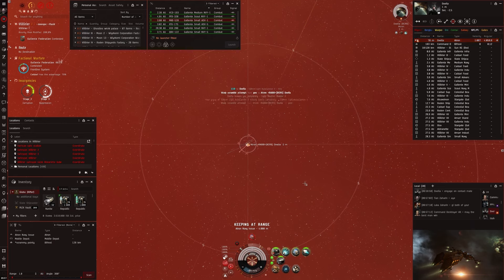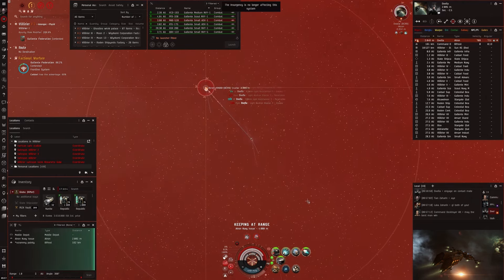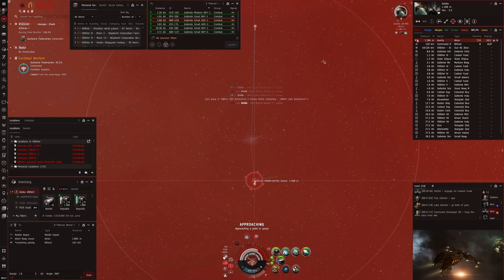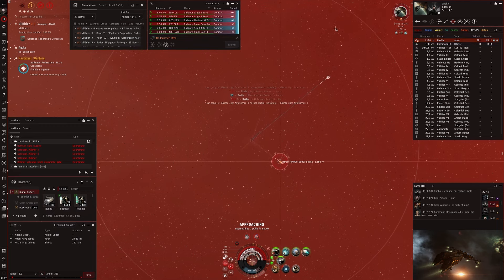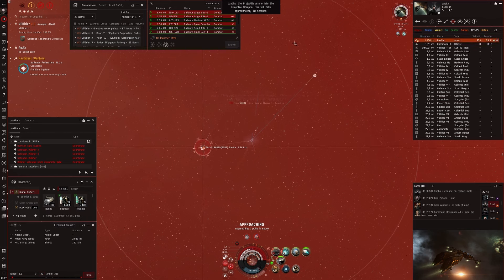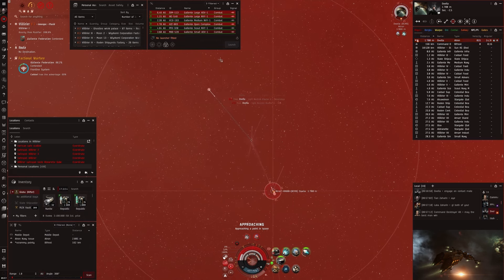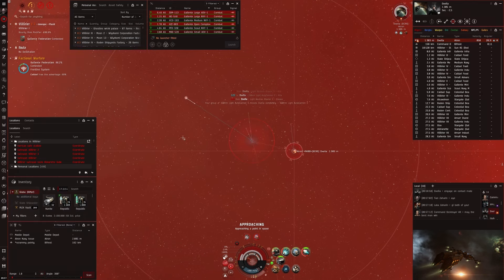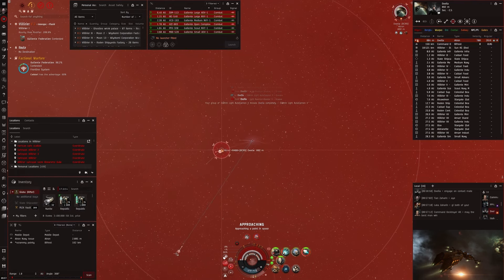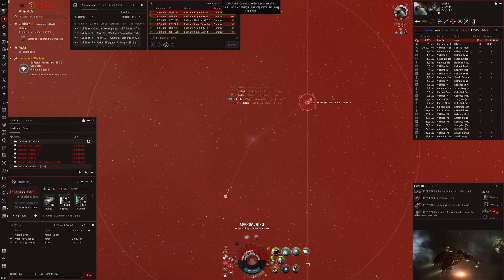This second fight also didn't go my way. It was the first fight I had and I had hail loaded. This pilot chose to orbit me at 500 so I got a few good hits in, but then I started missing and couldn't reload in time. My autocannons miss and his blasters still hit. I try to manually get some lower transversal but it doesn't help. I start reloading to Republic Fleet Fusion but while reloading I'm already past half armor and my cap runs out. I start shooting again and hit very well but it's too late — I'm going into hull and he can still rep a lot. My capacitor is empty, my AB is off, and I immediately die. GF.